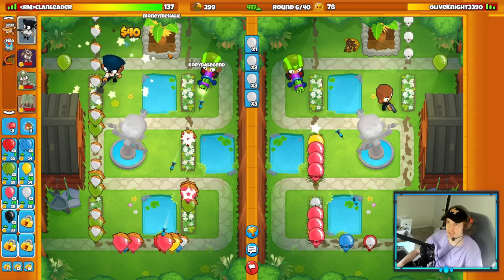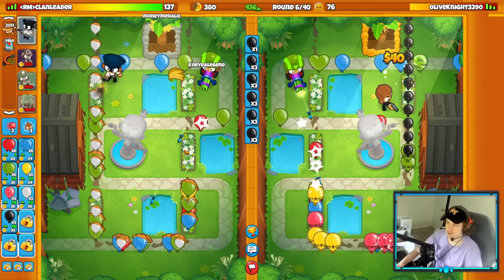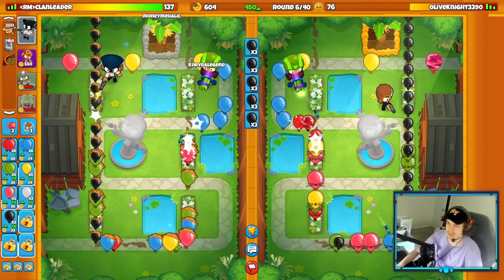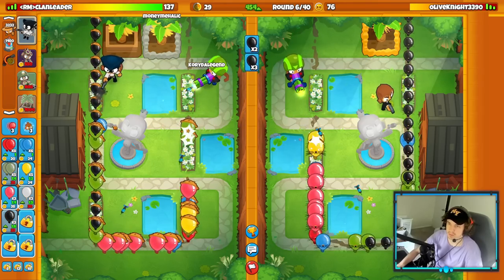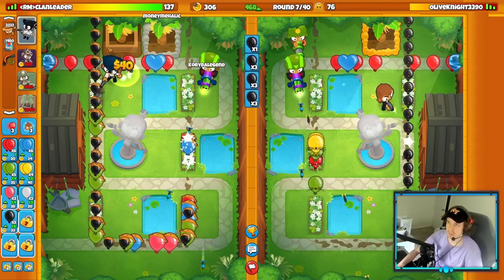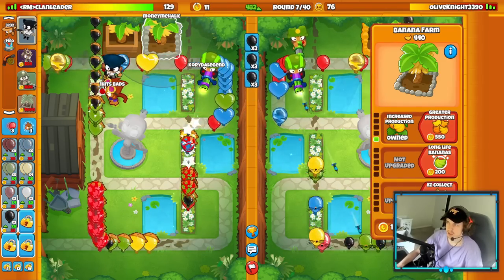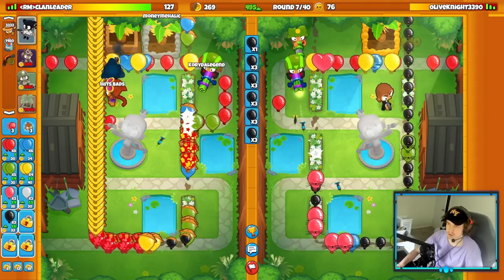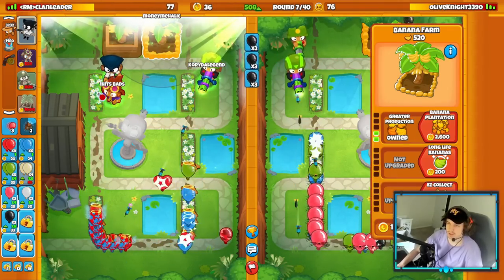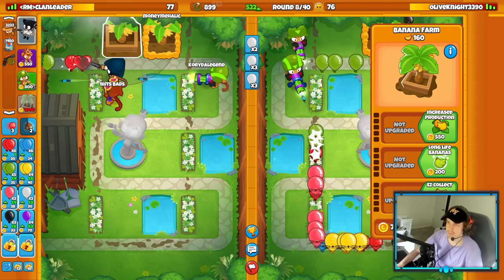Here's an advanced farming technique. A lot of the time people go for the greater production farm first. But a trick you can do is if you can afford to upgrade, it's actually more effective to place down another farm right before the round starts and upgrade them later. The reason is you get a banana at the start of every round if you place it before the round starts — a pretty much immediate $40 cash. Also we're sending black balloons on rounds six and seven.